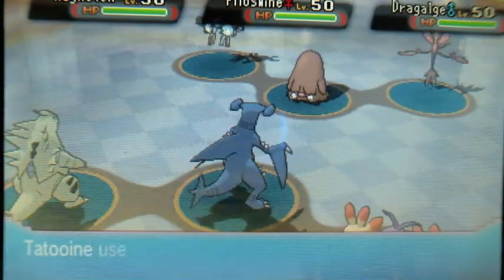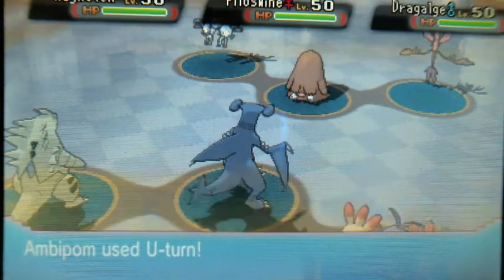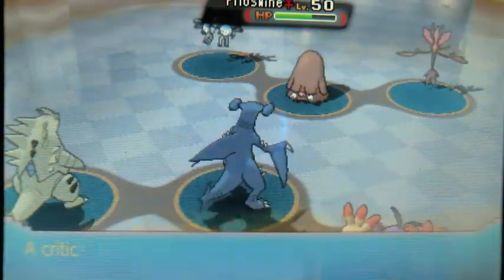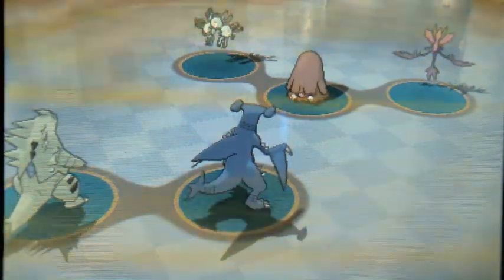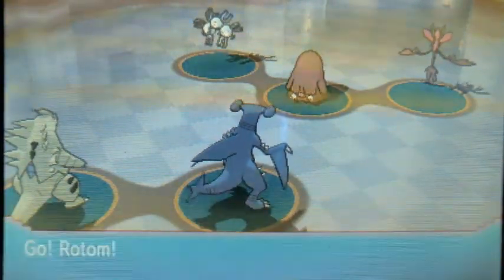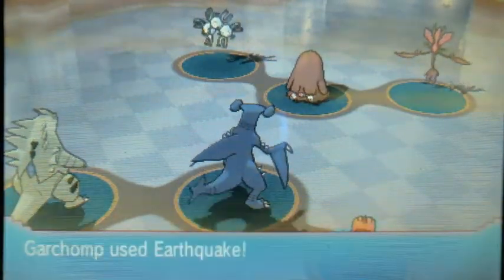She has Magcargo, Girafferig, Magneton, Piloswine, Dragalge, and Whimsicott. I am using a sand team with Tyranitar, Garchomp, Ambipom, Rotom, Togekiss, and Gogoat.